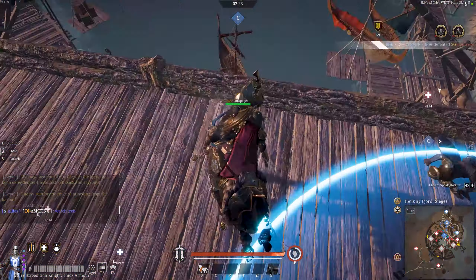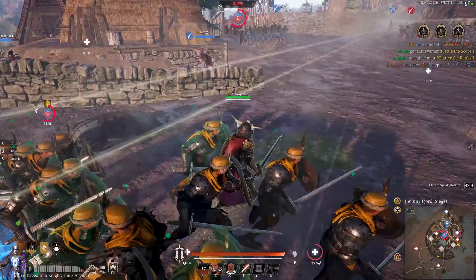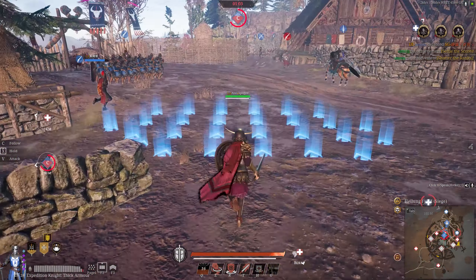I finish taking out these imperial pike guards, and when I finish, I see C point being captured by more than two or three heroes. Being alone by myself, it's almost impossible to retake it. So the logical next step is to go back home and see if I could defend there. Although the enemy has taken C point quite quickly, they are running on limited time. If we could just get one stable defense on home point, we should be able to win this game.